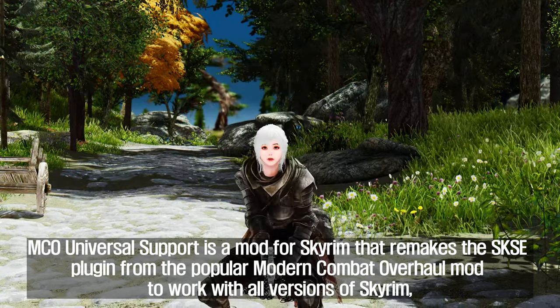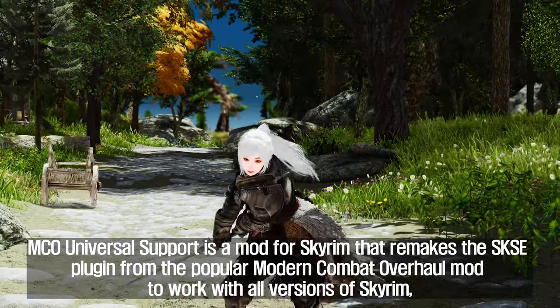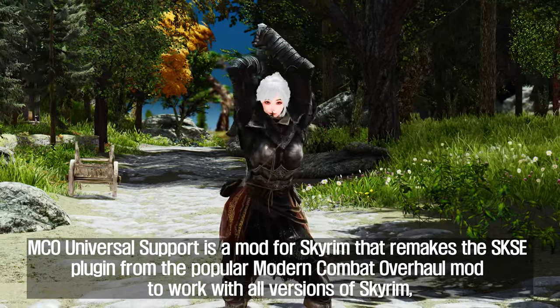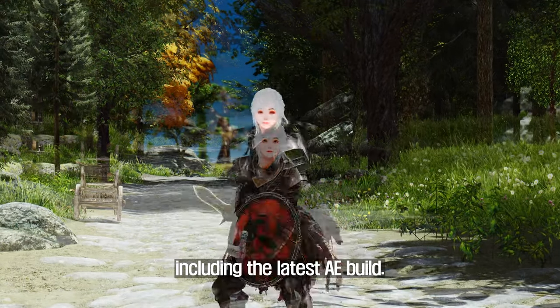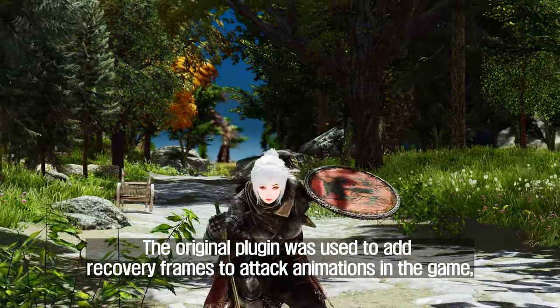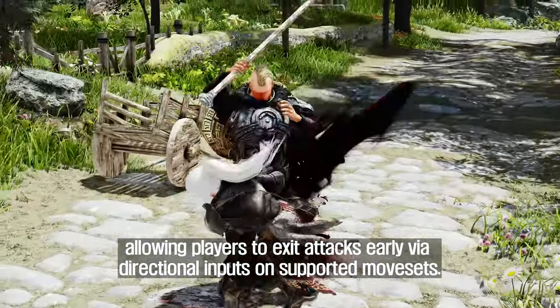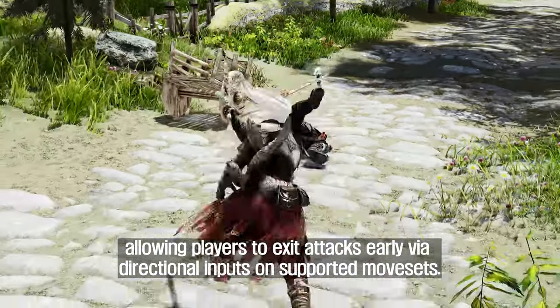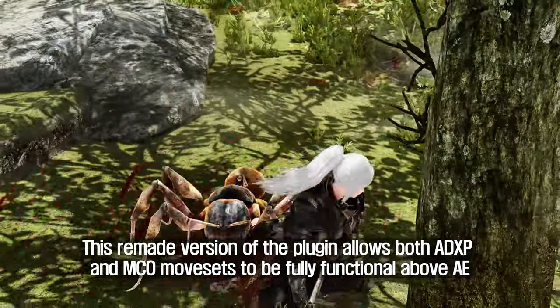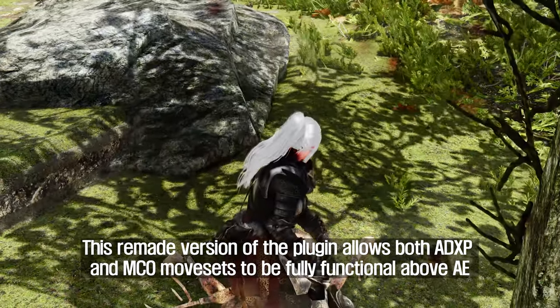The first mod I will introduce to you is MCO Universal Support. MCO Universal Support is a mod for Skyrim that remakes the SKSE plugin from the popular Modern Combat Overhaul mod to work with all versions of Skyrim, including the latest AE build. The original plugin was used to add recovery frames to attack animations in the game, allowing players to exit attacks early via directional inputs on supported movesets. This remade version of the plugin allows both ADXP and MCO movesets to be fully functional above AE.